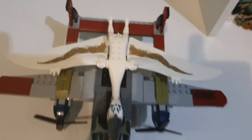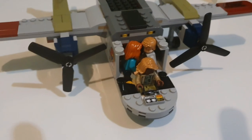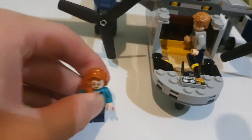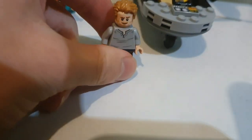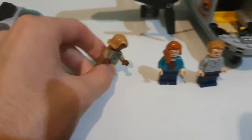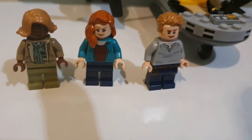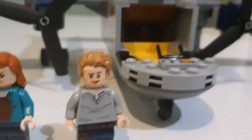Quetzalcoatlus is definitely massive compared to the plane. We've got Claire and Owen — for the five billionth time in a set — and here is my first minifigure of Kayla, until I get my hands on the Giga set, which has just showed up in stores. I'll be going on the weekend to get the Giga and Therizinosaurus set, and that'll be a review after I review the junior sets. So here is Kayla, Claire, and Owen.